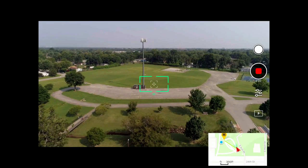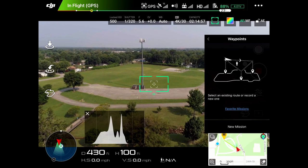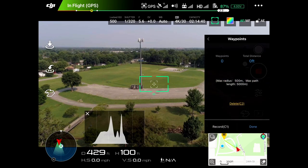My pinpoint, my altitude, and my yaw angle. So we go into flight modes, we go over to waypoints. We have favorite missions or new mission. Favorite mission is something you may have already created and you're just going back and rerunning those. A new mission is when you start from scratch on a brand new waypoint mission. So we're going to click new mission.